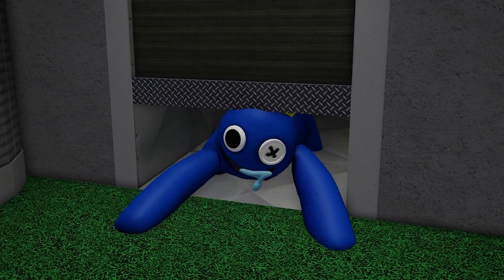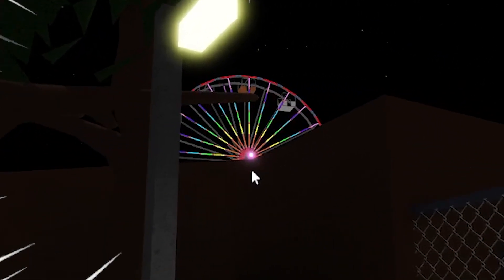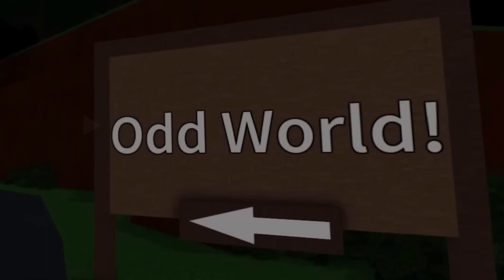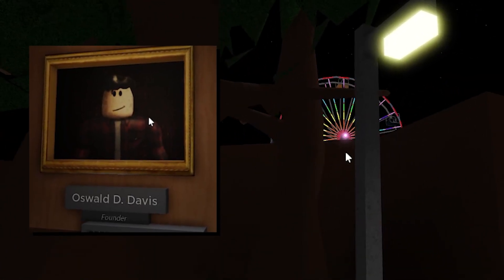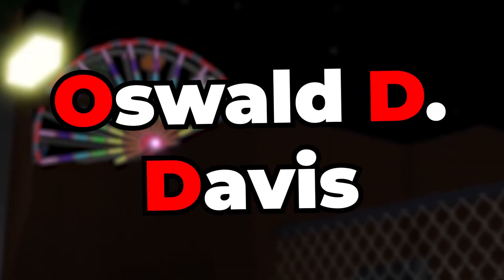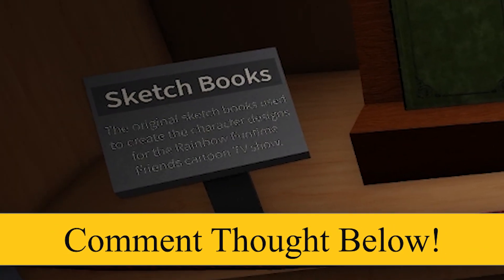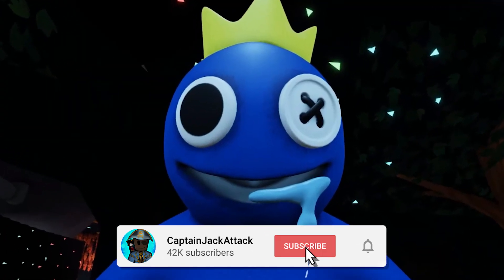Number 7: at the ending of the first chapter in Rainbow Friends, you will notice the giant ferris wheel in the distance. In the first scene of the game, the bus was supposed to bring the group to a place called Oddworld. Could this amusement park have also been created by Oswald Davis, hence naming it Oddworld? That is very likely. Are there more secrets you guys have found? Let us know in the comments down below. Smash like and subscribe or else Blue will come and get you — goodbye!